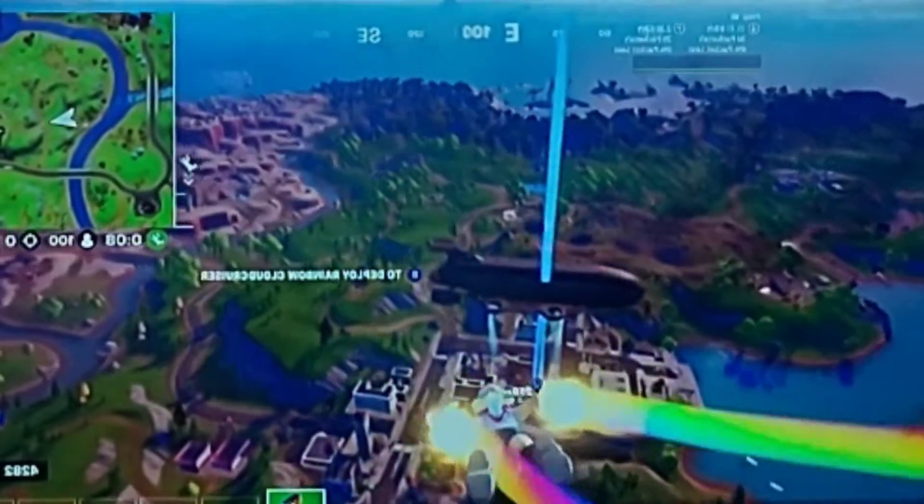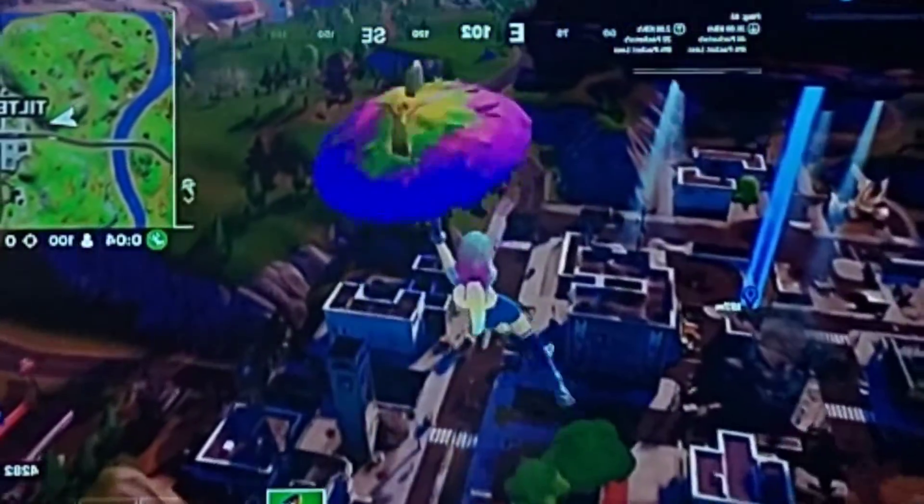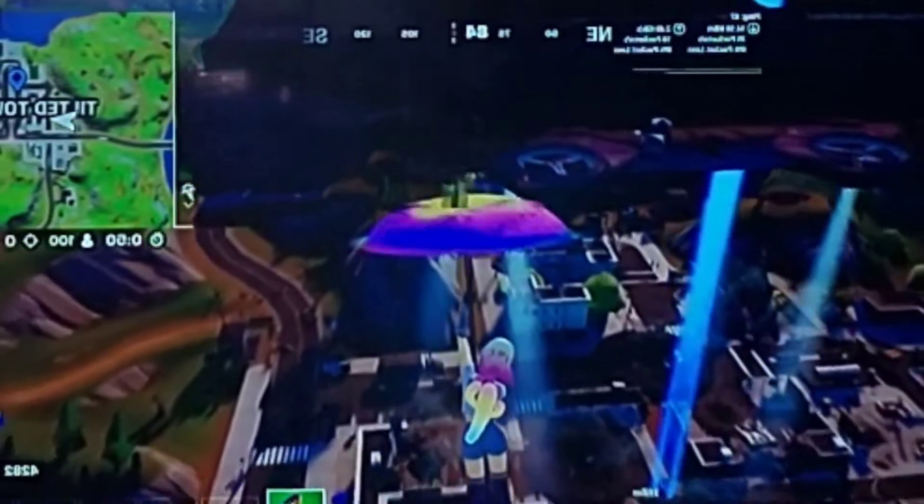Now when you first log on Fortnite you might be confused because the blimp at Tilted isn't destroyed. Yes, that is true, but also guess what I found while doing some resistance quests.